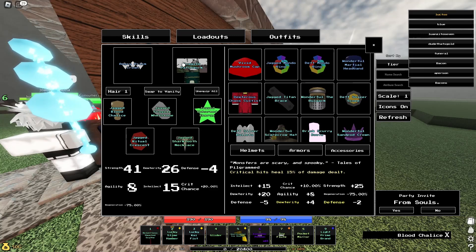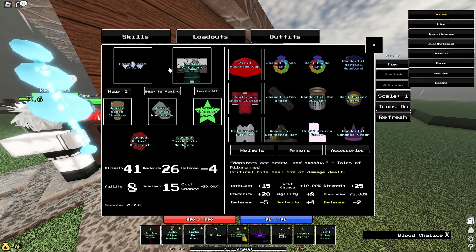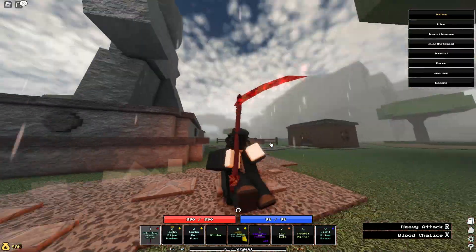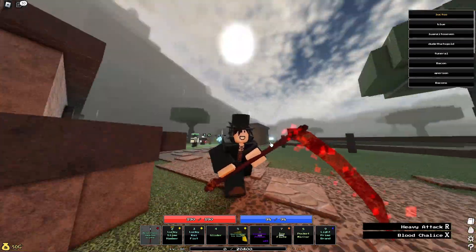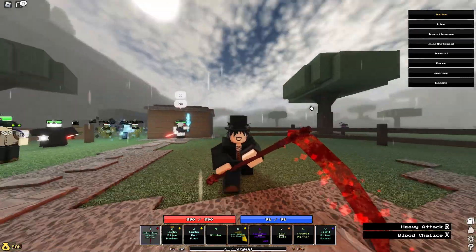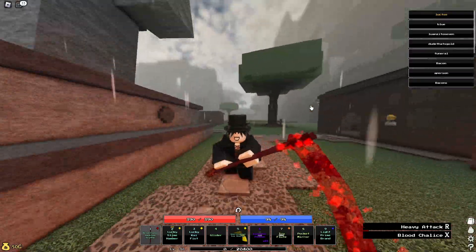Patchwork heals you for 15% of damage dealt, so that's 15% lifesteal. And then Prism Crown increases the effects of gems by 15%, so this will increase the blood gem's lifesteal making it 22.5% lifesteal. Plus Patchwork's lifesteal, that is 37.5% lifesteal of your damage that you'll be healing.